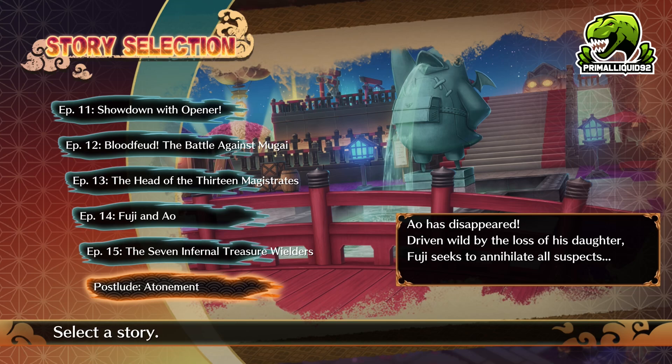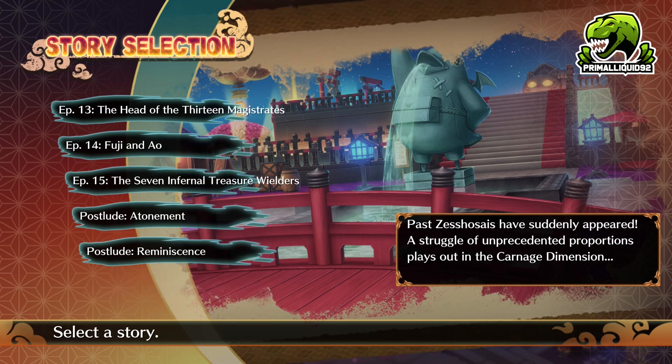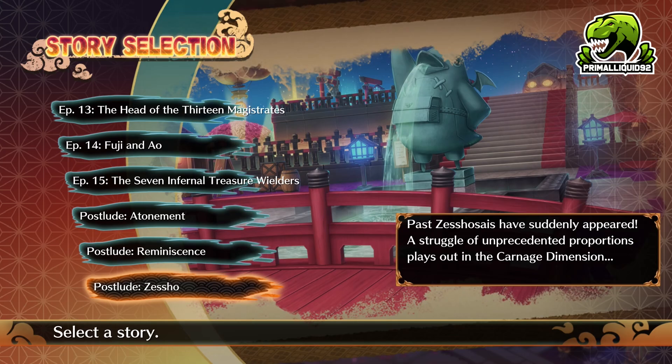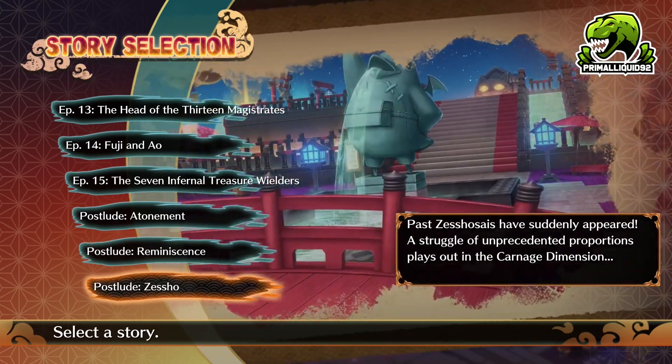Once you then clear that stage, a new Bill will be available to pass, which will unlock Post-Lude Reminiscence. Once you clear that one, there will be one final Bill, which once passed, will then unlock Post-Lude Zesho. You need to first clear these three stages.